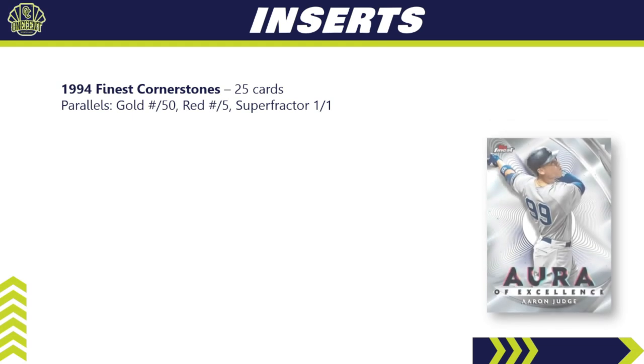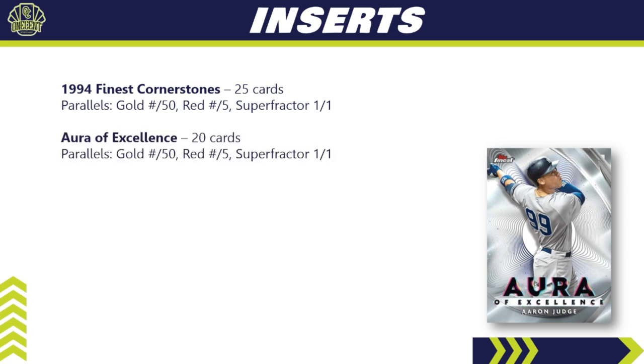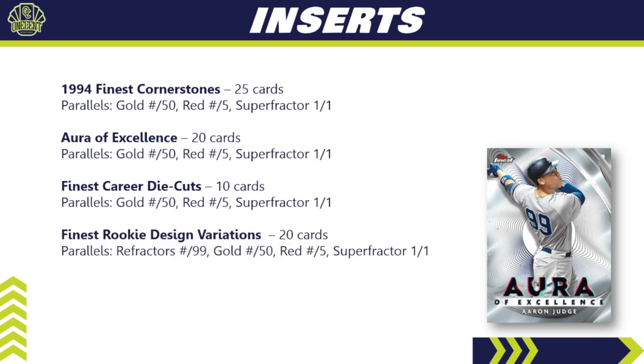For inserts in 2022 Topps Finest: the 1994 Finest Cornerstones has 25 cards with a gold, red, and superfractor parallel rainbow. The Aura of Excellence has 20 cards with the same rainbow breakdown. The Finest Career Die Cuts are 10 cards with gold, red, and superfractor. The Finest Rookie Design Variations subset has 20 cards, with a slightly expanded rainbow including a refractor numbered to 99, plus gold, red, and superfractor.